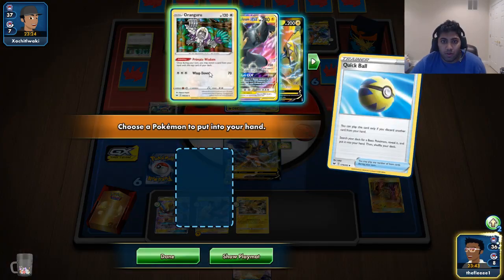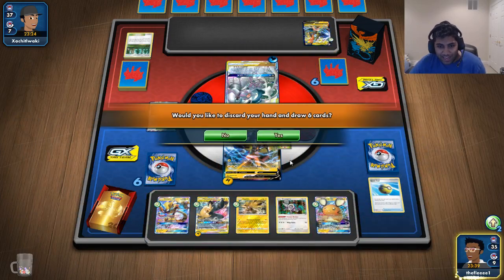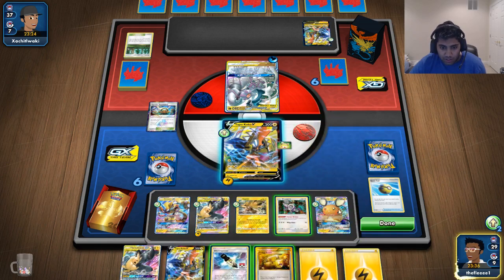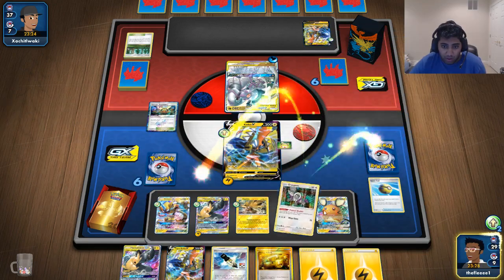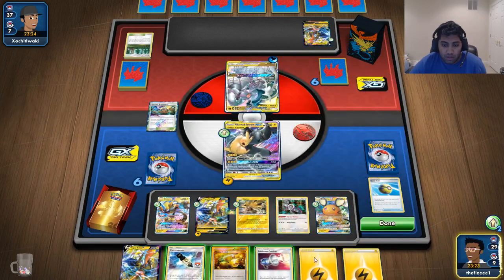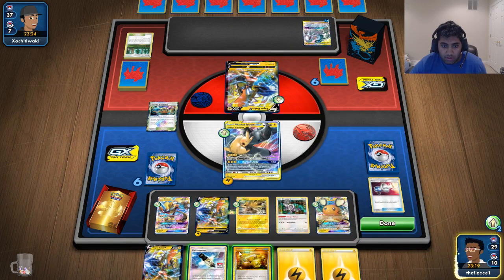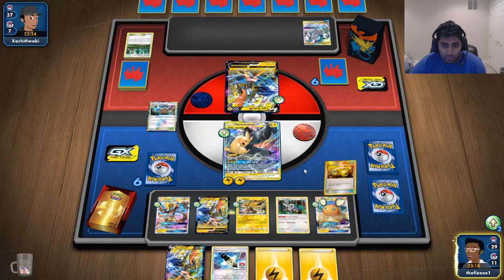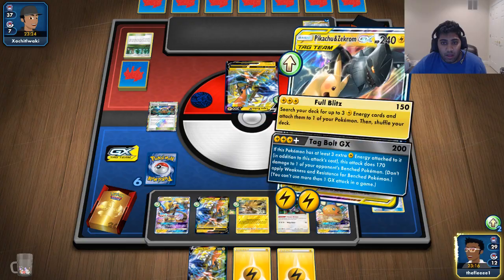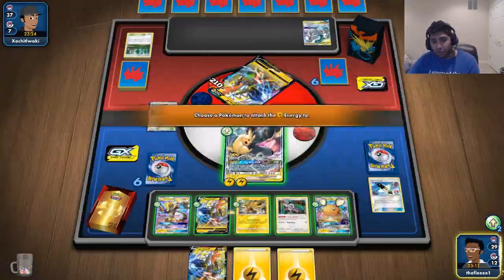I'll grab Oranguru. There are no cards I want to preserve with this hand. I'll do Dedenne, draw six — I want an E-Switch. We do have a Vitality Band and one E-Power. I check for a second E-Power — didn't get it. So I'll retreat, use Catcher — heads, perfect — E-Switch to the active, E-Power, and go ahead Full Blitz. You already see the innate power of the deck — I literally just popped off.